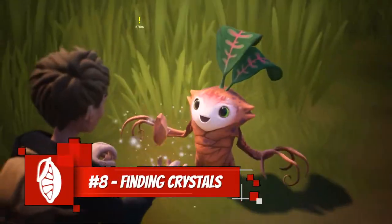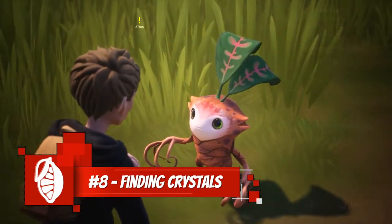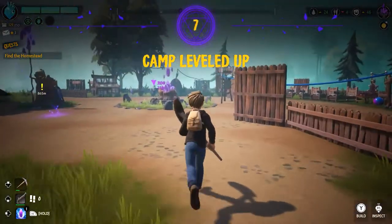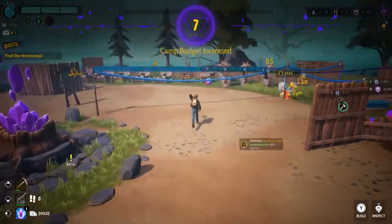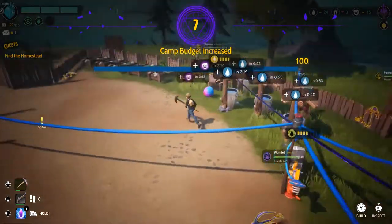Number 8: How to find crystals. Drake Hollow is a lot of genres crammed into one awesome game — you get the building aspect, combat, healing, and survival. Basically, it's a lot to take in as a beginner, and you might not know what to prioritize.